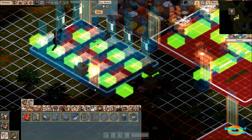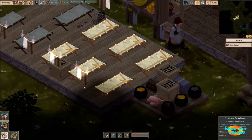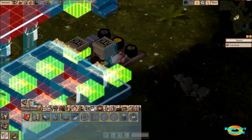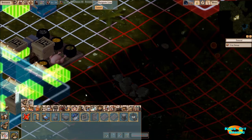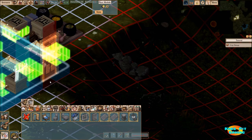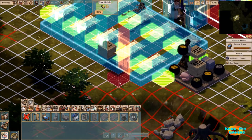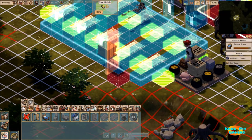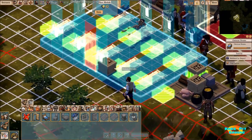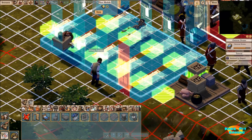It looks like we don't have enough room for a door there, and the reason is we've got some clotheslines here. Let's see if we can do that — we'll get rid of that and try to add one. It looks like it's not going to let us, and I'm not sure why we can't add one there. That's interesting — I would have thought we could add one there.